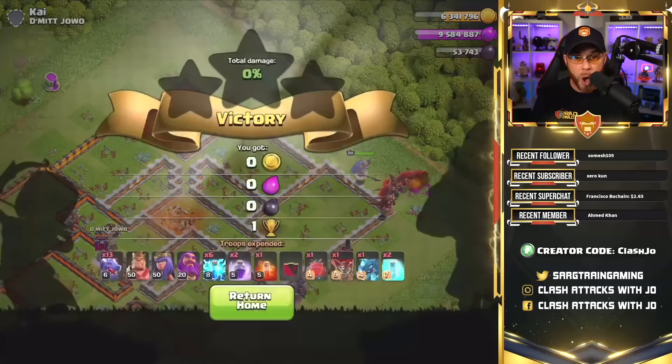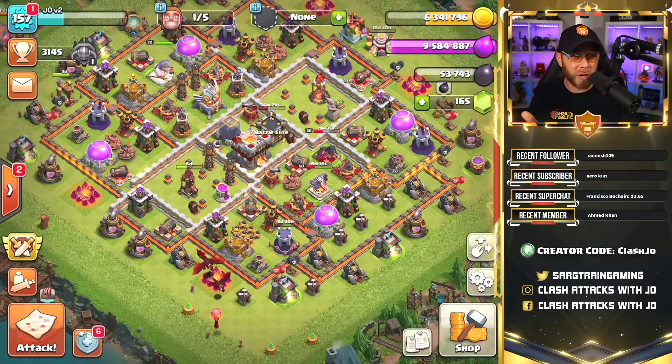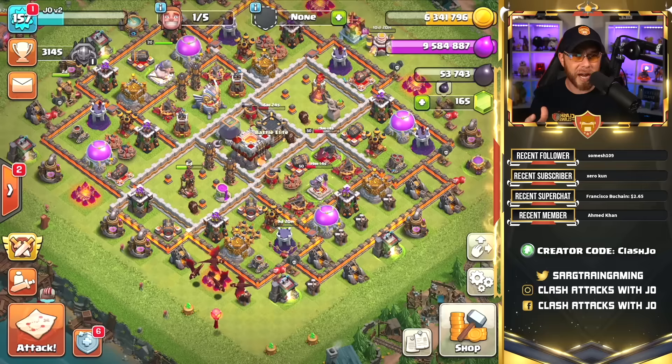Overall, hopefully you got a good idea on how to put this army into action. Simplicity is the way to go in most cases. A lot of us don't want those overly complex armies like Queen Walks, Miners, and Hogs — we just want to drop troops and have a good time. If you enjoyed the content, make sure you leave a like on the video and subscribe if you haven't done so already. If you like watching regularly, turn on those notifications. If you need additional video support or want to see this series from the very beginning, click one of those links and we will see you in the next one. Take care.